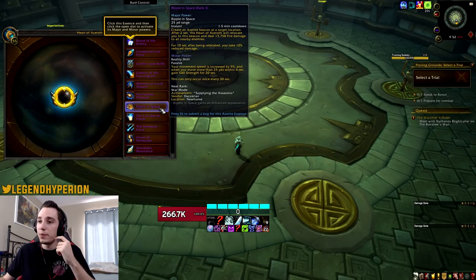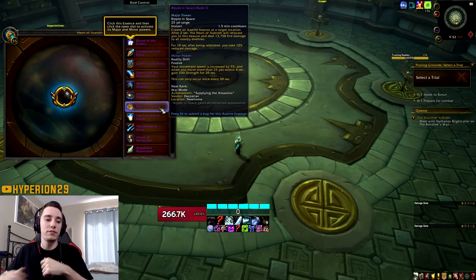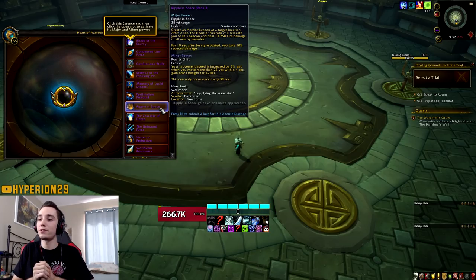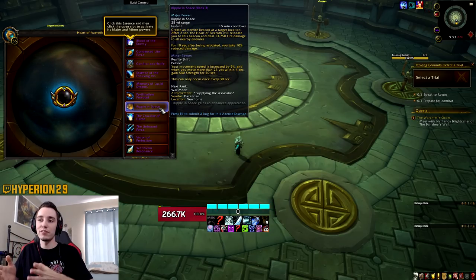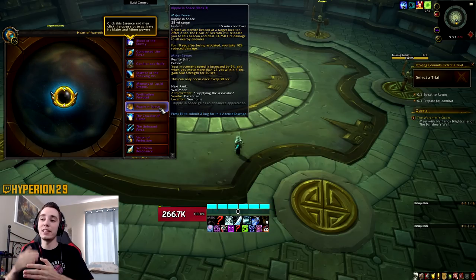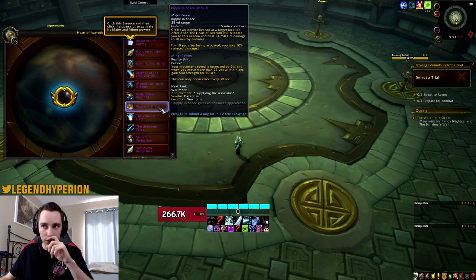Purification Protocol is an AoE blast — I won't really talk about this too much. Ripple in Space: the only time I can see this being used is if you need a blink ability on a certain fight. Think of bosses like Unat where blinks are very beneficial because you can blink a beam and avoid that DoT. If we see something similar in the next raid and the damage is significant enough that avoiding it is a huge damage save for your group, you might use this — otherwise I don't see it as a strong choice.